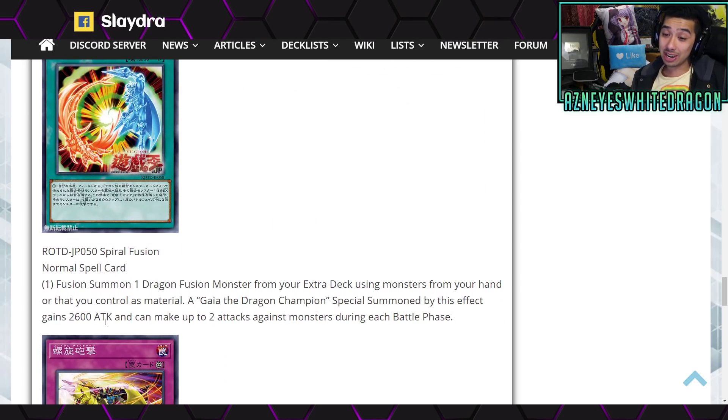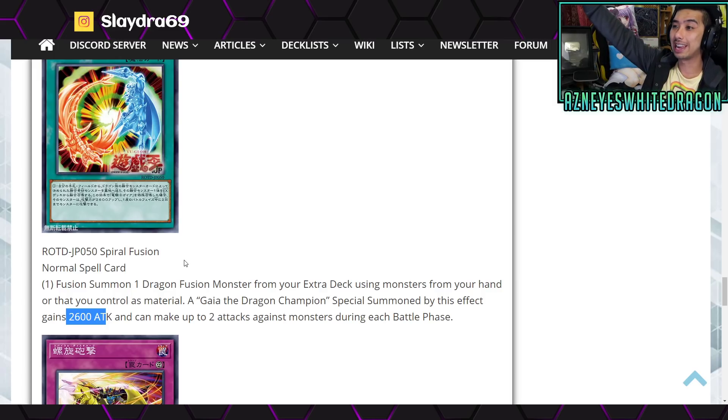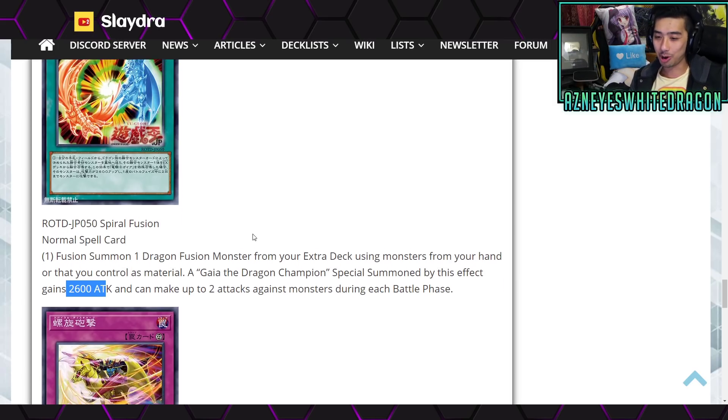Why is everything like this? If you guys have seen the new Sacred Beast support, they're also like, yo, just boost it up to like 8000 attack. Is this the direction we're going? Just more numbers, man.